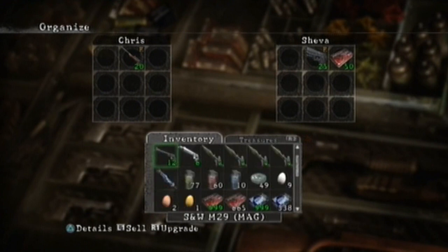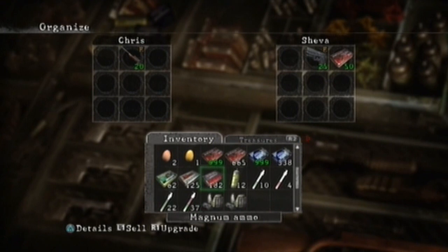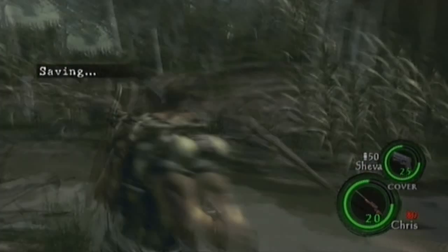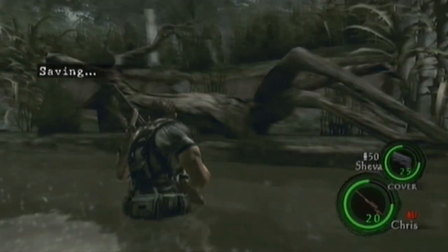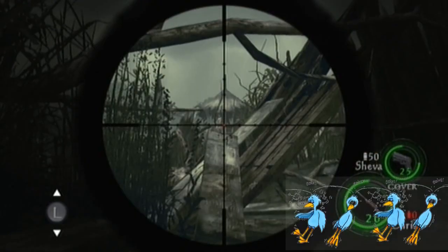It takes about three minutes to do one run. I would recommend doing this about ten times, since this is an awkward sweet spot to get to. 180 bullets should see you through the game, unless of course you give the bullets to Shava. Since we continued, we are at the start of the sweet spot again — repeat this process until you have enough magnum bullets.